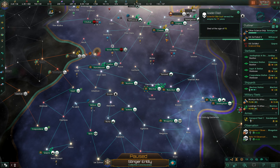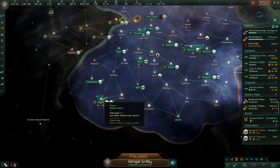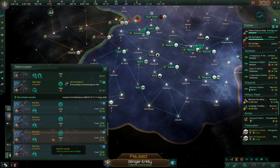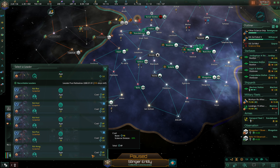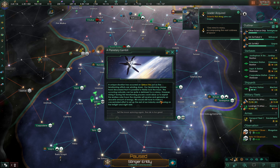We lost Oberleut — we identify which science ship had that scientist and hire in a new one. They all have the same archaeology excavation speed bonus, which is what we need. We'll go for the youngest candidate and get back to work on that archaeological site.